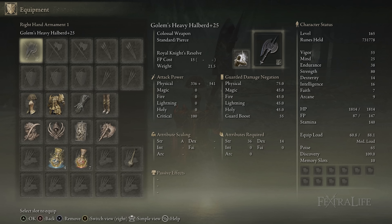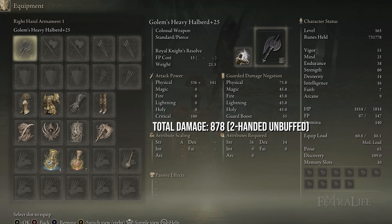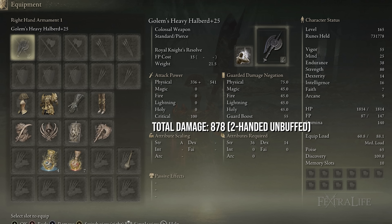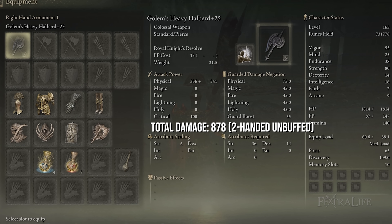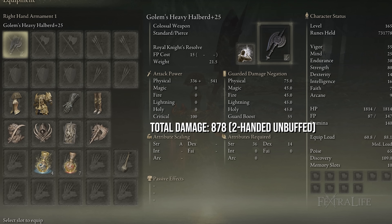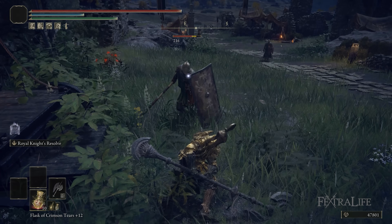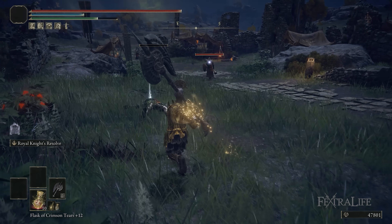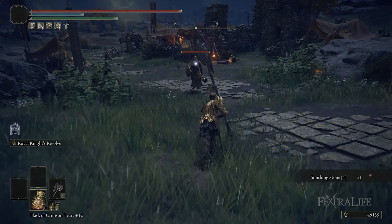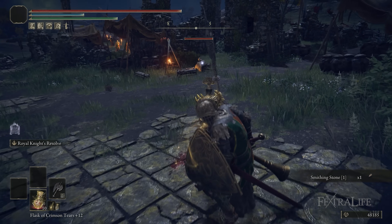At 80 strength, two-handed, unbuffed without anything increasing our attack power, we're sitting at 878 damage which is absolutely insane. If you buffed with something like Exalted Flesh or Flame Grant Me Strength and then added something like Golden Vow with Ritual Sword Talisman, this would probably be somewhere around 1,300 or 1,400 attack rating, which would be incredible. You can use Exalted Flesh if you want, but that is a lot of attack power unbuffed.